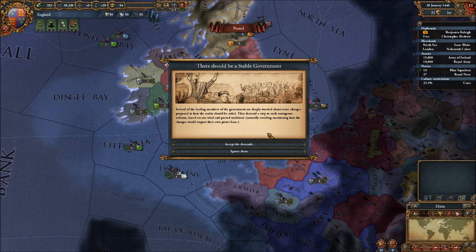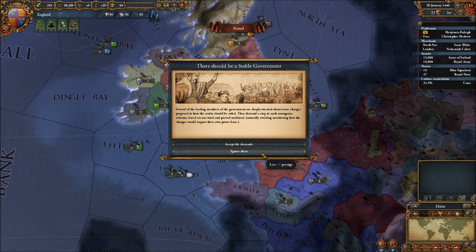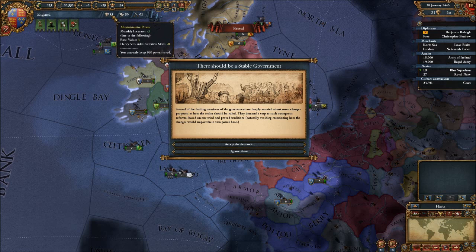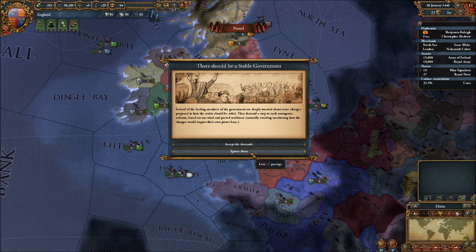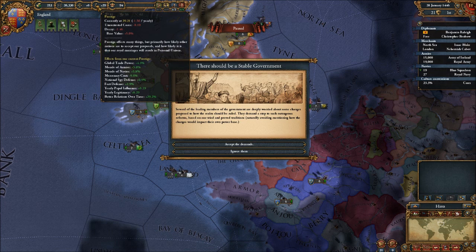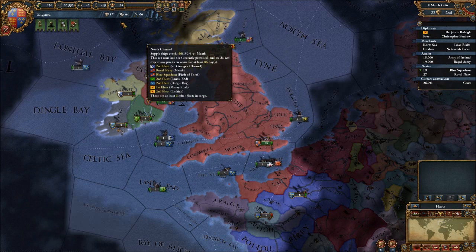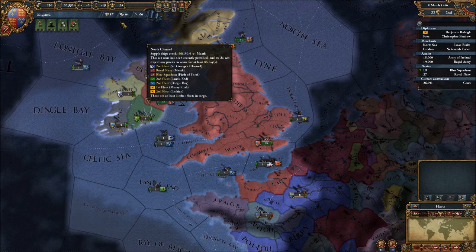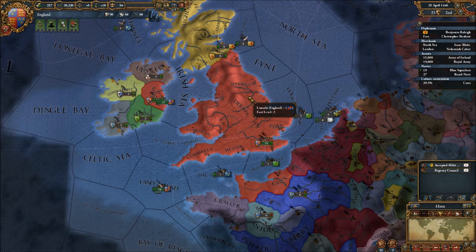Several of the leading members of the government are deeply worried about some changes proposed to how the realm should be ruled. They demand a stop to such outrageous reforms based on our tried and proven traditions, naturally avoiding mentioning how the changes would impact their own power base. Accept the demands or ignore them? We seem to be generating enough administration points — with prestige not really sitting that great, we'll take the prestige hit. For now, it's fine England not being that prestigious — we'll work on that in the future. My biggest concern is getting this up so we can get Normandy transferred over. We need 150 and we get four a month, so it's going to take a little while. Hopefully we'll get some pop-ups for naval tradition.